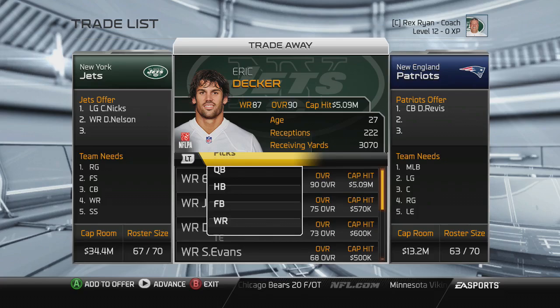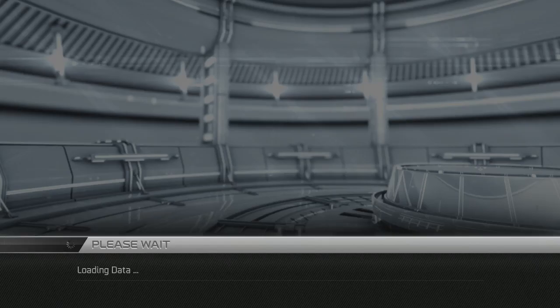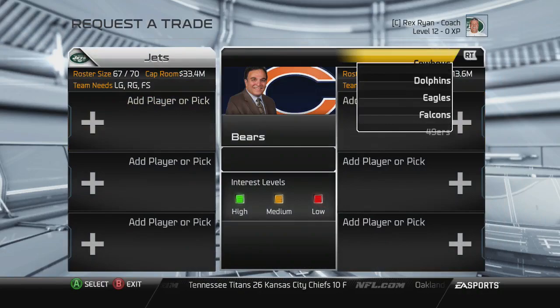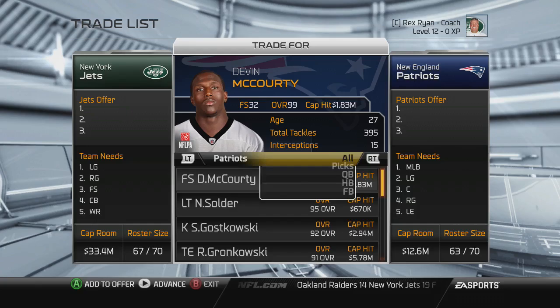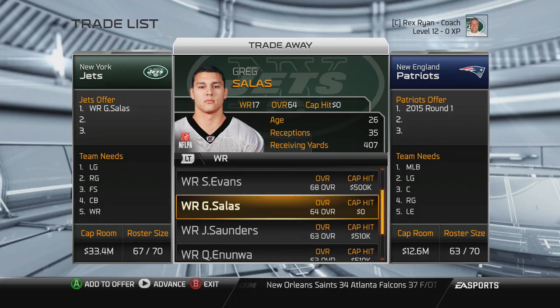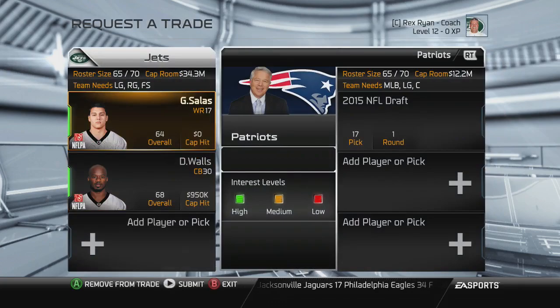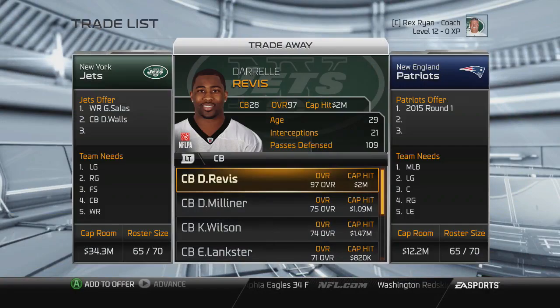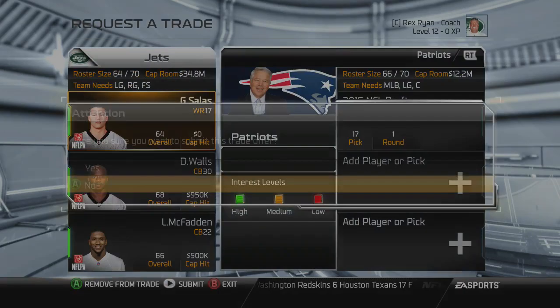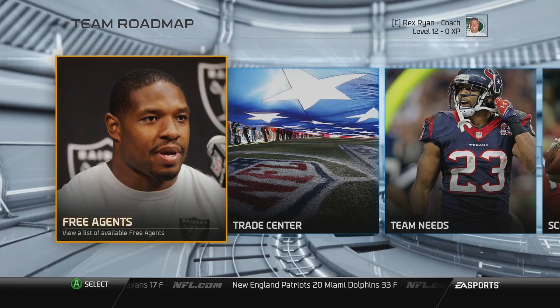Let me throw in the first round pick so you guys can see — and there we go. I mean, Carl Nix I wouldn't trade away normally, but let me show you again: I'll trade back to the Patriots and get my first round pick right back using the exact same method. I'm gonna go to picks — that's mine — and yeah, like I said they love receivers. I'll throw a corner in there too. I think you might have to trade three people to get a first round pick, but yeah, there you go.